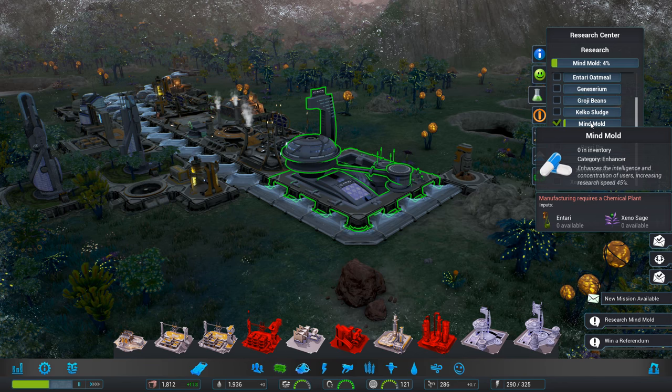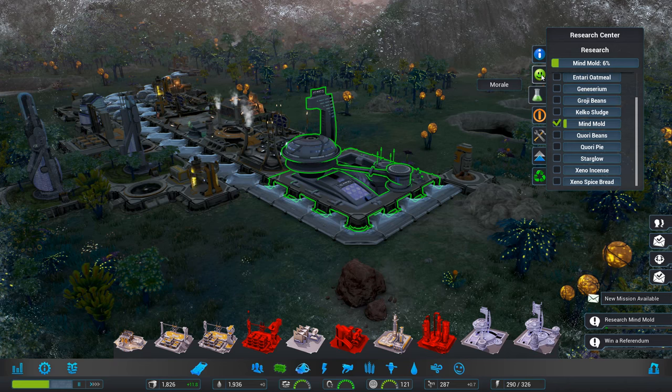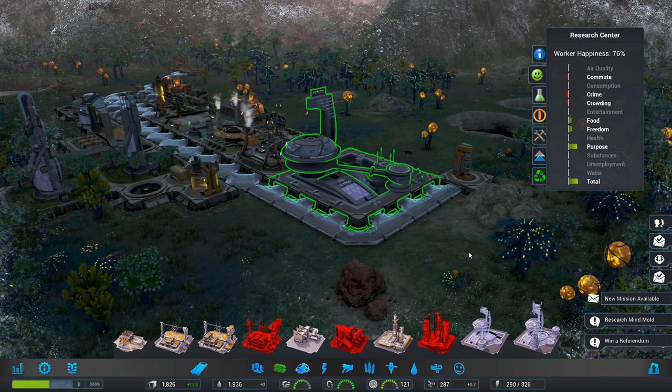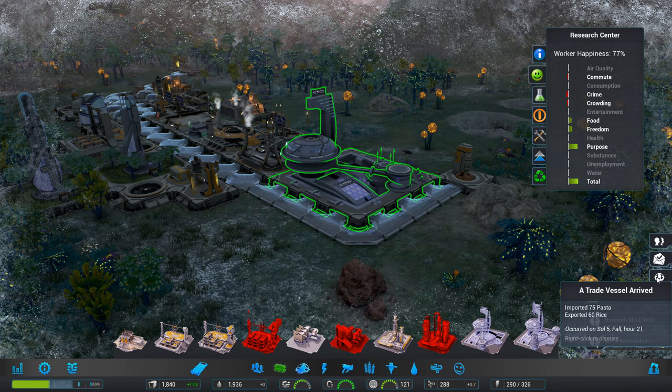So I'm assuming we're going to research that first. There's all sorts of things here. We'll leave that one going — yep, we've done that one. Trade vessel arrived — yep, we've done that.